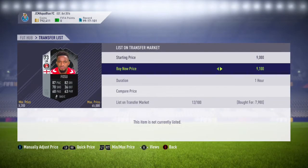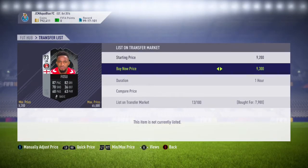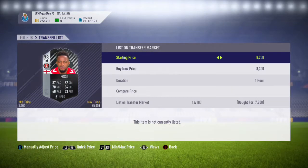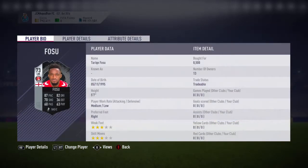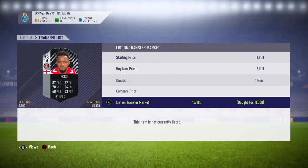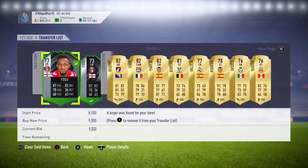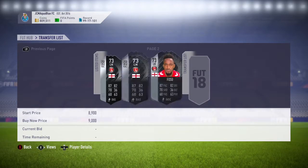They'll probably insta-sell for 9,000 coins. Because what a lot of people do, they use these cheap low-rated informs to transfer coins from one account to another. Say if they pack a really good player on a second account and want to transfer the coins over, you can buy one of these cards for around 9,000 coins and then list them up for 65k. So it's a really easy way to transfer coins, and that's why these cards will always sell even though they don't have the best stats. I've listed that one up for 9,000 coins — they're just selling basically straight away the minute I'm listing them. I'm just going to wait for these three to sell.